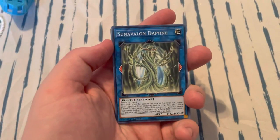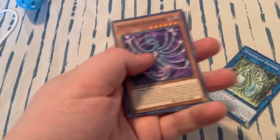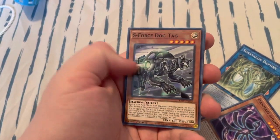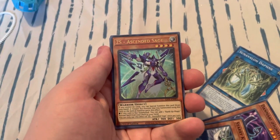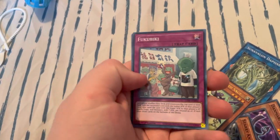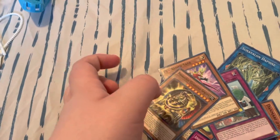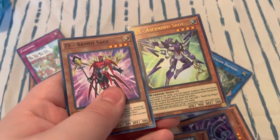So first we got a Son of Volan Dafine — I don't know how to speak today — Damari, Jester's Force, Dog Tag, Starry Knight Seal. Oh yes, ZS Ascended Sage! This is one of the new cards. Then we also got a Maze of Attraction, Rapid Racing, Fubuki, another one, ZS Arms Sage, and a Phronic Guardian Sphinx. So we got two of the new cards — two ZS cards — that's actually very good. These are brand new cards and one is a foil card.